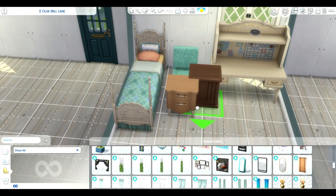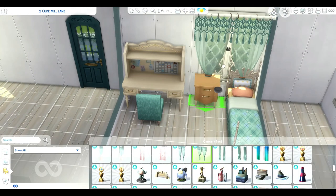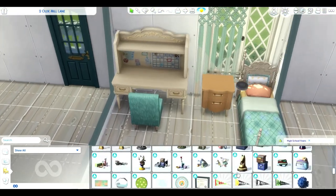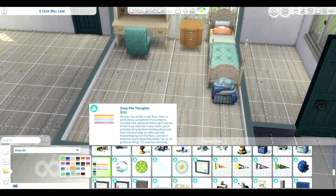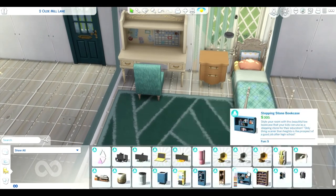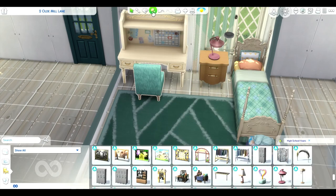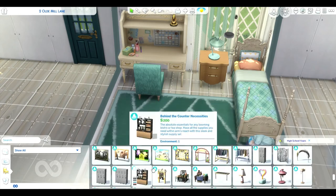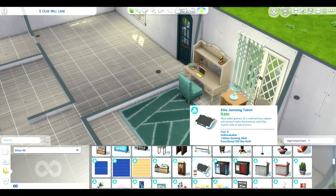Is there a side table that matches completely? There's a different dresser that matches with the side table I have in this bedroom — I couldn't find a side table that exclusively matches the same swatches as this bed and desk. Could somebody let me know in the comments? The little thing I pulled up was the dresser that actually matches with that side table, so I'm not quite sure if I'm missing it.